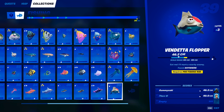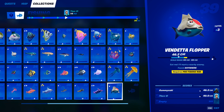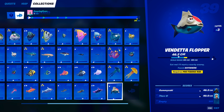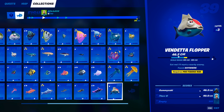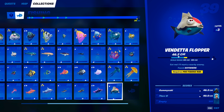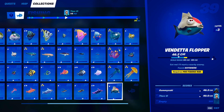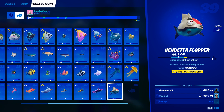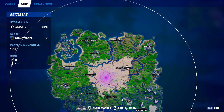Our final fish that we have available to us is the vendetta flopper. This guy can be caught anywhere with a pro fishing rod, but his catch rate is quite low — I believe it's only 1%, maybe even lower. He's really useless in game as he only reveals one nearby enemy, and literally bounties do that now. So this thing is completely useless — it's literally just to get for your flopper decks. But you can catch this guy anywhere with a pro fishing rod. Go over to Craggy Cliffs in your battle lab, break all of those fishing crates, and you'll eventually get a pro fishing rod.